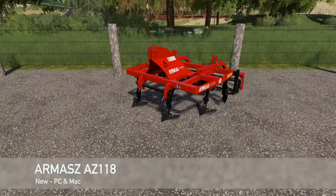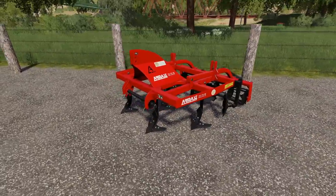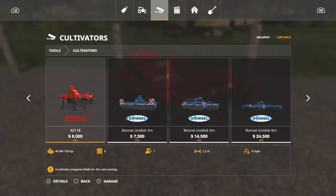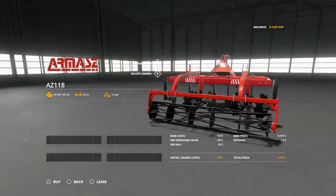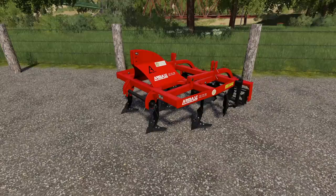Moving into new mods for PC and Mac. First is the Armas AZ 118, a small 2.2-meter cultivator at $8,000 requiring 60 horsepower at 9 miles per hour. No customization — what you see is what you get. It has a roller in the back, discs in the middle, and cultivators in the front. A nice, small, tidy little mod.